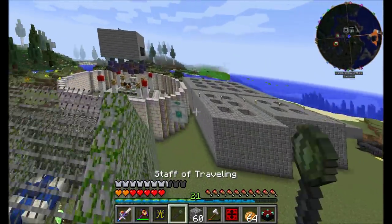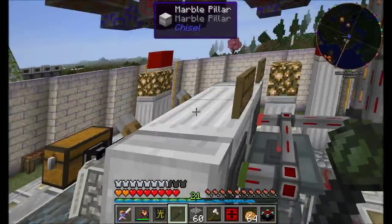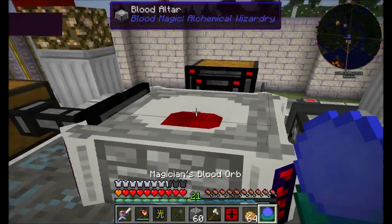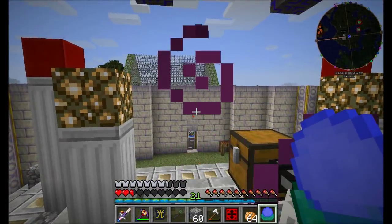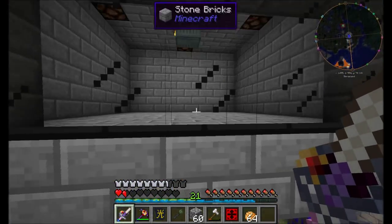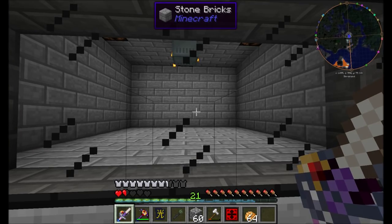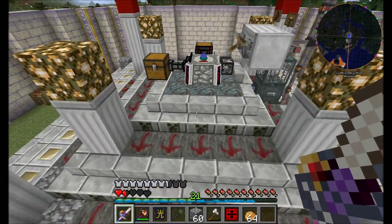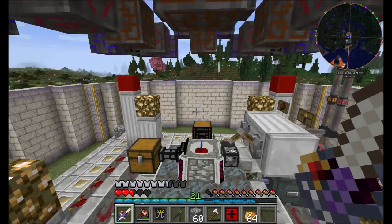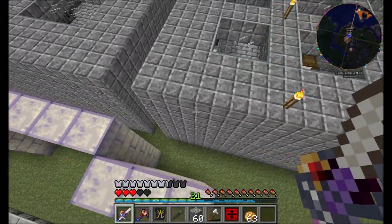I can only assume something's gone wrong with my blood magic area. Let's activate the zombie spawner. Go zombie spawner, go! Spawn zombies, please. There we go. Nice, that'll keep things going. I guess my life points drained. What ritual is running at the moment that would be causing my life points to drain?